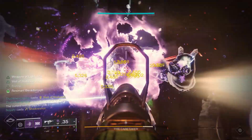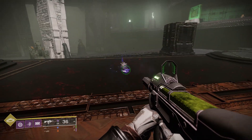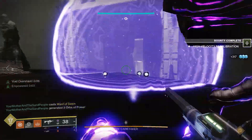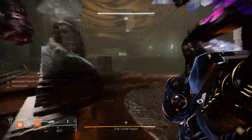Warlocks with Well of Radiance are more than welcome, and Titans should place the bubble between two different plates so everyone can get Weapons of Light for the first plate, and then again when they run towards the second plate.